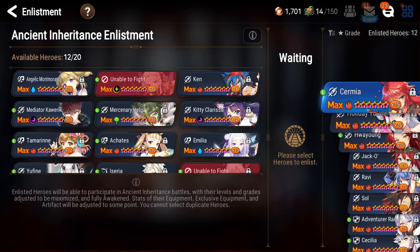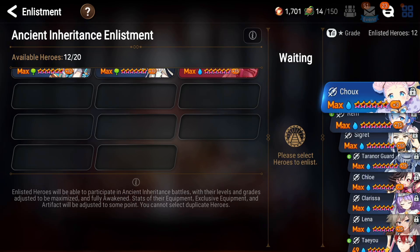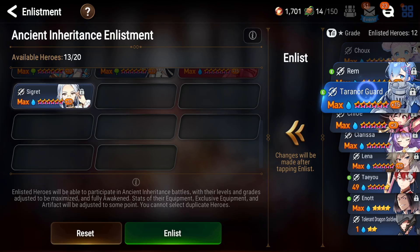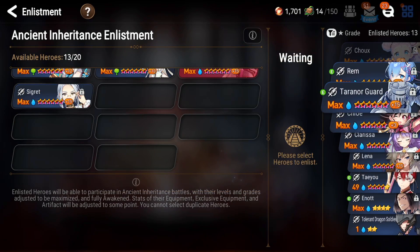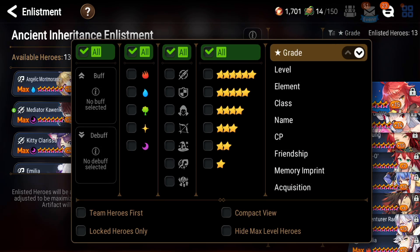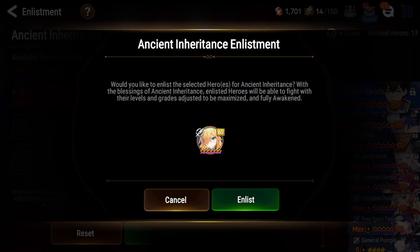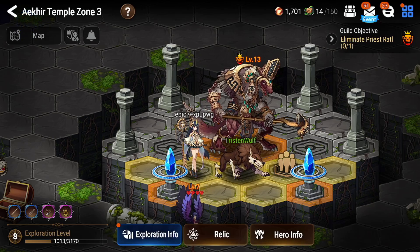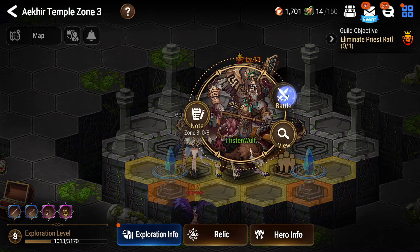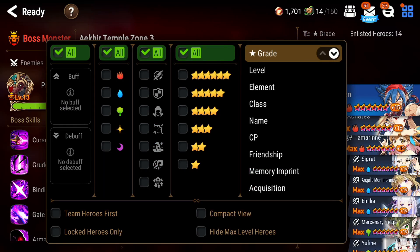Everybody talked to me about using Sigrid in this fight, so fine — I will go ahead and use Sigrid. She has a lot of debuffs in her kit so she should be pretty good here. Another unit I've talked about but haven't used before is Camilla — she is fan-freaking-tastic in this. She self-attack buffs and attack buffs the next strongest DPS, she dual attacks, she has a defense break on her S1, and she does pretty good damage — a really good unit to have on your team.